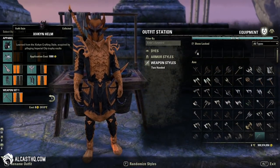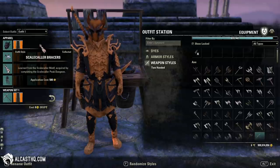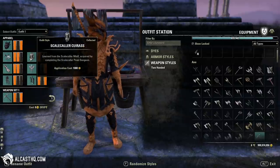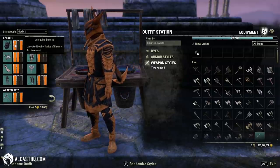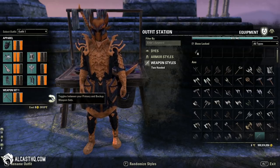The outfit: Sifkin helm, then Scale Color arms and cops, bracers, guards, then Ebon Shadow Padlocks, Scale Color Sabatons belt, and boots. The colors are Anaquina Sunrise and Cold Harbor Ash Black on all of that.